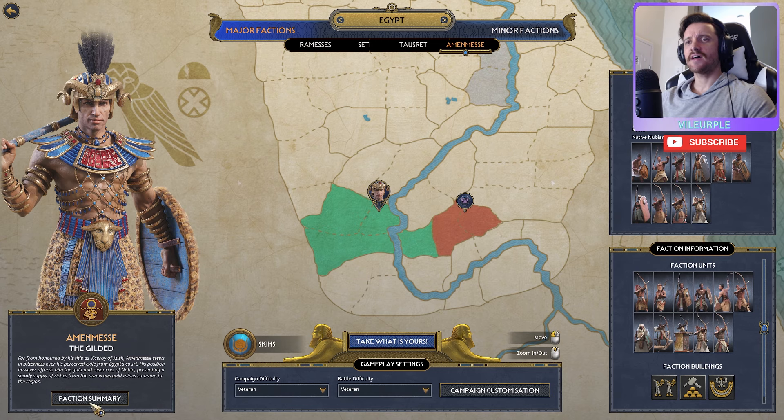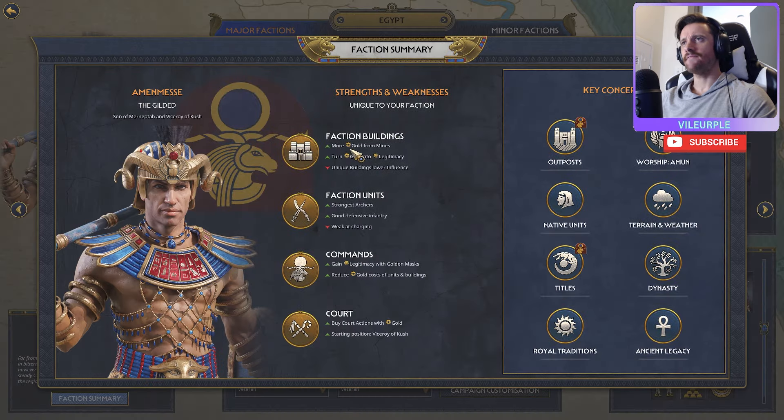Looking at the faction summary: faction buildings give more gold for mines, turn gold into legitimacy, and provide powerful unique buildings. Lower influence is a trade-off. The faction has strong archers and good defensive infantry — a fixing force plus good archers is a solid combination, though weak at charging. You gain legitimacy with golden masks, reduce gold costs for units and buildings, and use court actions with gold. Starting position is Viceroy of Kush, so we're already in court.